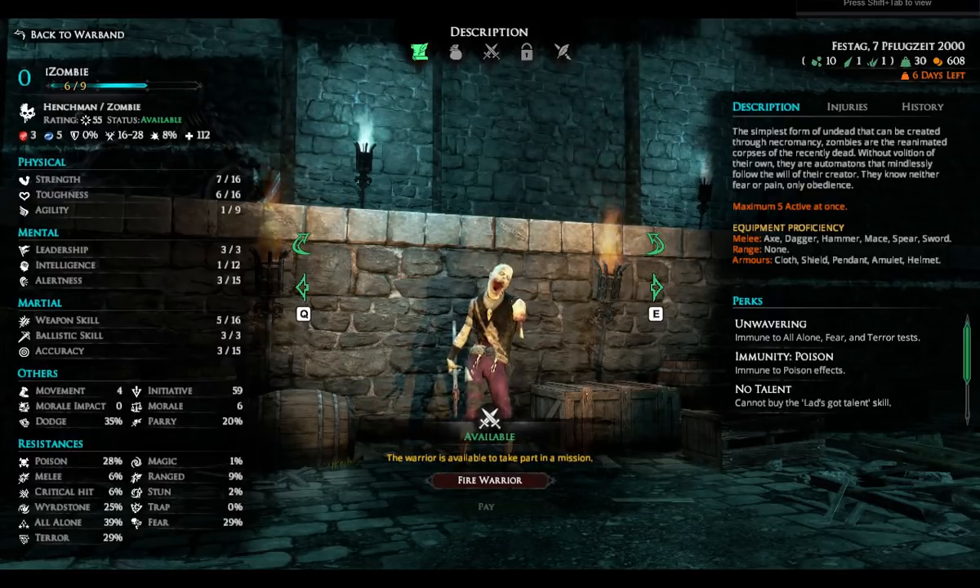In terms of the different types of warbands, you have the vampires, you have the witch hunters which are very zealous with lots of pistols and close combat abilities. Then you've got the mercenaries which are a bit more flexible with more long-range abilities. You've got the Sisters of Sigmar — think warrior nuns — you've got rat men, which is great, and finally you have chaos, which is all about dark magic and mutations.